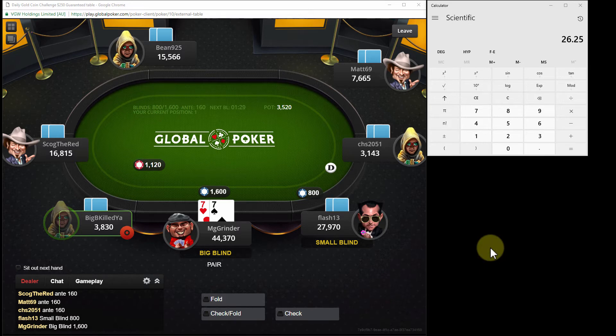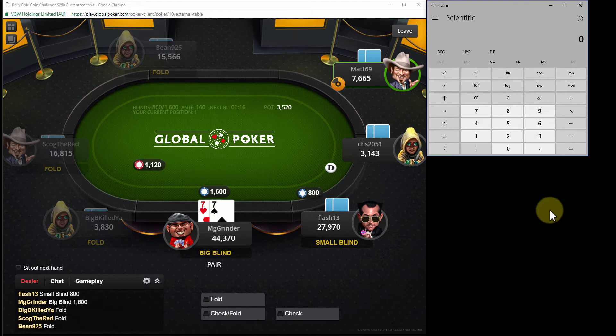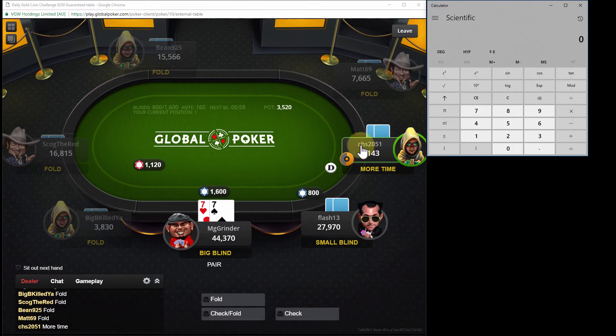Pocket sevens - if anybody jams, we're definitely going to call it off, other than if Flash open jams. Everybody's playing so tight because we're on the bubble, and this guy's doing more time banking just to hope that he can get past the bubble and hope that number 28 busts out.